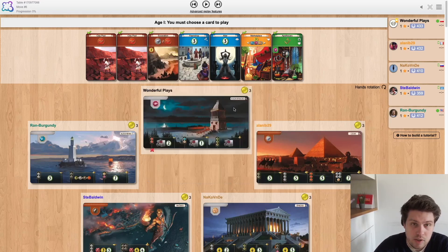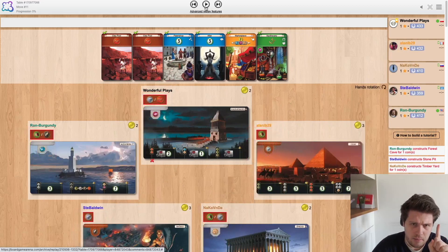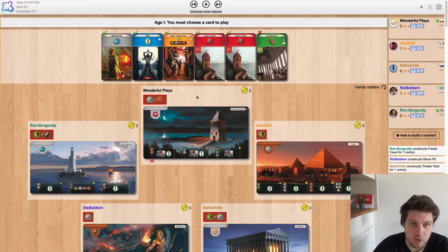Both my neighbors really care about stone so they're likely to pay me for it. I'm not a fan of an altar in five-player games because there are two altars but only one Pantheon. On the second hand, we can start going into guard tower to suggest that we want to claim red.